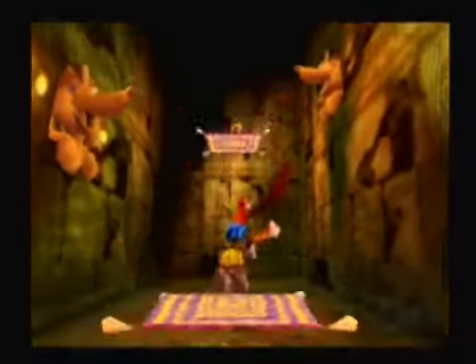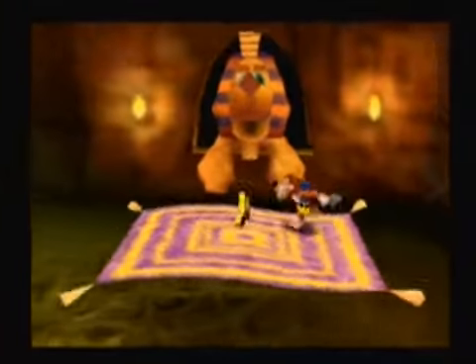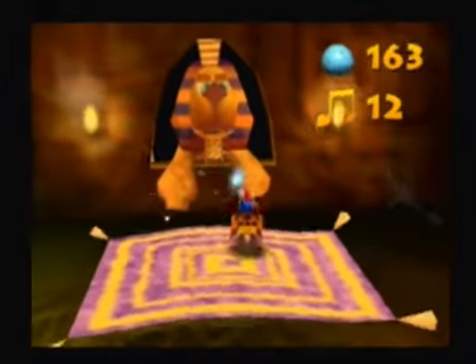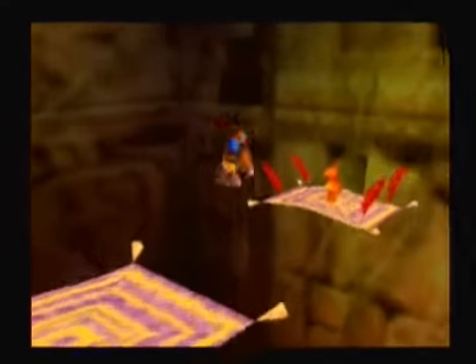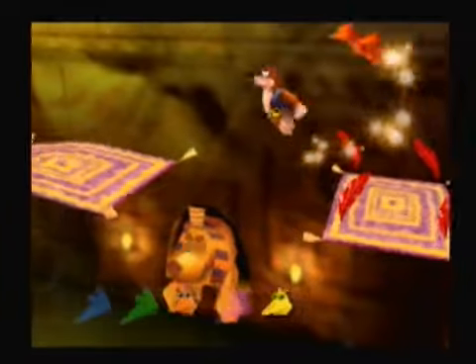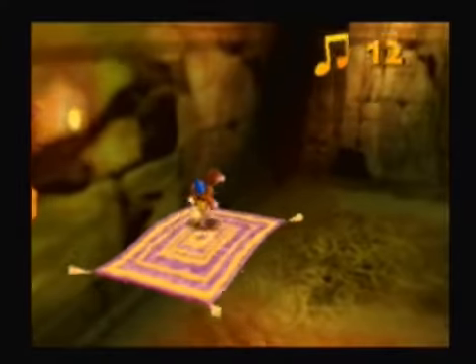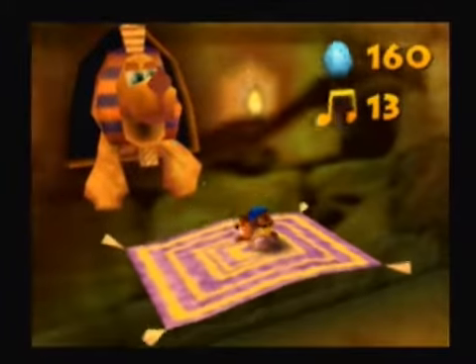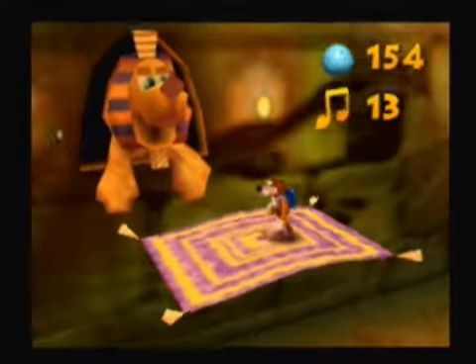Magic carpets. Jump on up to the magic carpet, Banjo. I hear a Jinjo — we're going to have to find him. Shoot the Sphinx head with eggs. Oh, that Jinjo was easy to find. So we have two Jinjos already. And another magic carpet to hop on to. Then shoot eggs in this one. As you can see, my aim with eggs isn't too stellar, so luckily I have a lot of them to work with.